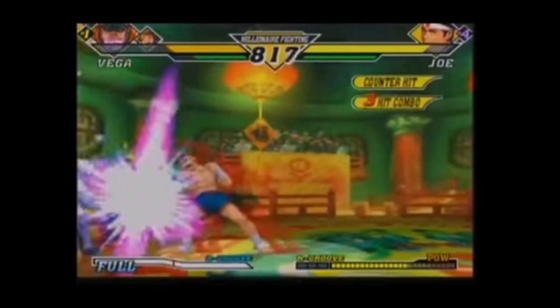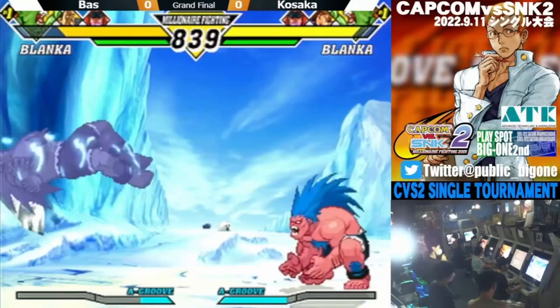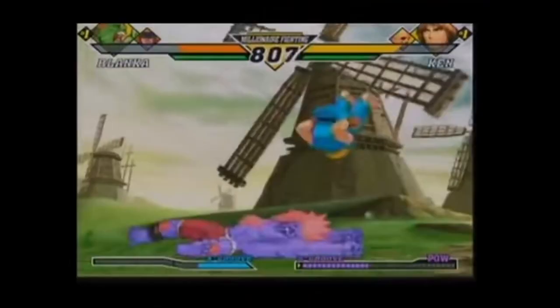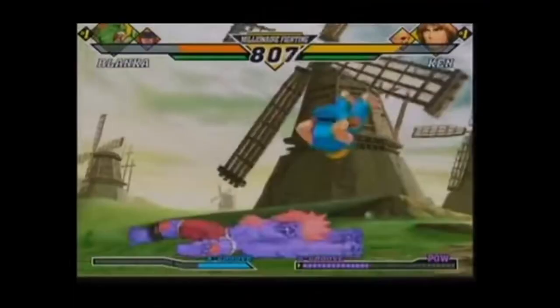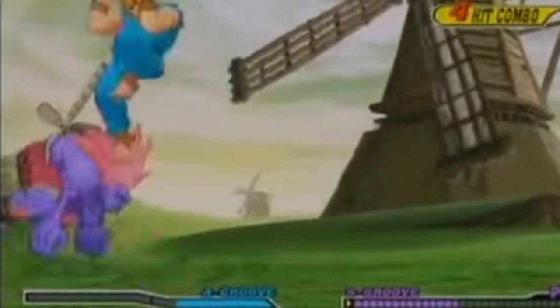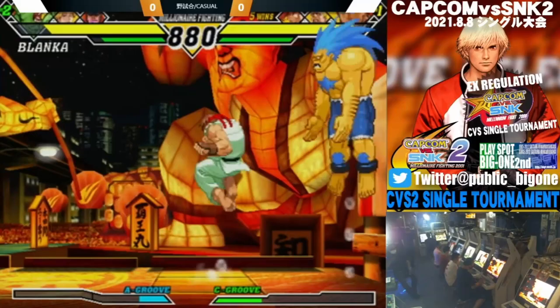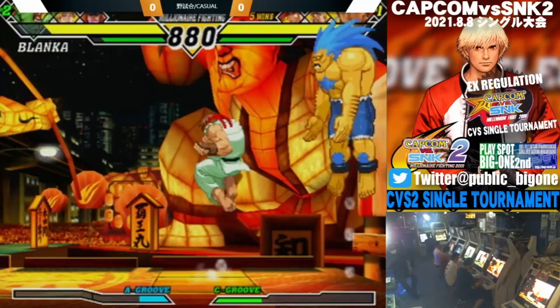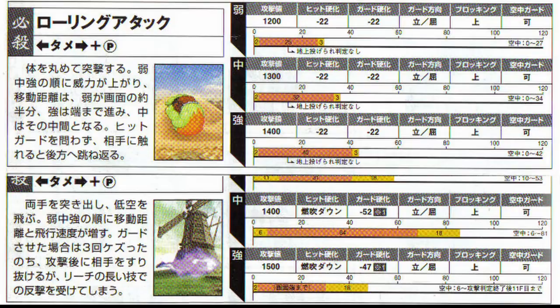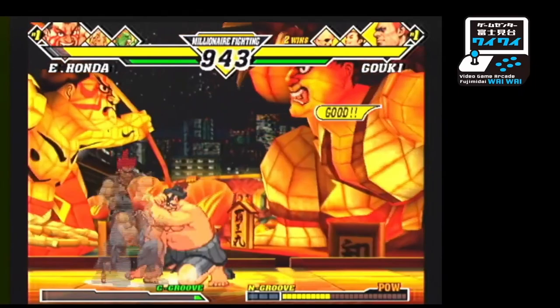The next thing to go over are the possible ways to fight roll cancels, because whether you choose a groove that can allow you to roll cancel or not, you will still need to know how to fight against it. The first and most common way to fight roll cancels is to throw the opponent. As stated before, rolls are susceptible to throws, and a roll cancel attack is no exception, as you have to cancel the beginning of a roll to start. However, attacks that are airborne almost immediately cannot be thrown in this way, at least with regular throws. This includes Psycho Crusher and Blanka Ball, as they are airborne too quickly before your throw can come out, but the majority of roll cancel attacks can be thrown if timed right.